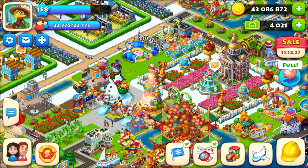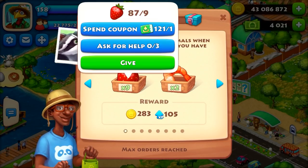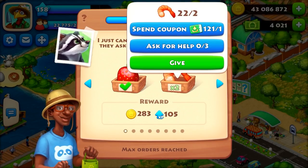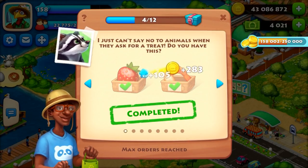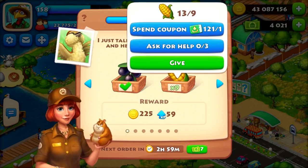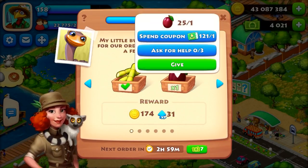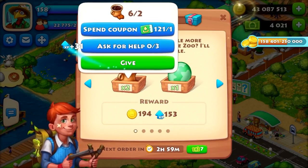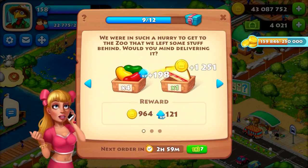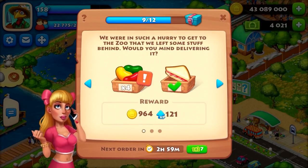Another way to get coins is by filling zoo orders. Every zoo order has two crates, and filling both gives you coins and XP — for example, 283 coins for one order. You can ask for help on one crate per order, and you can request help on up to three orders per day. If someone helps you, you both get coins — the helper also earns coins just for filling your crate.